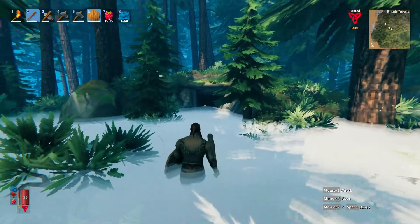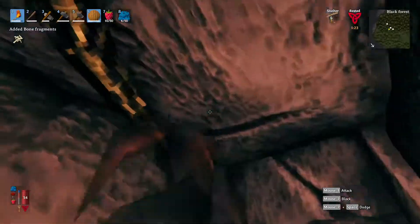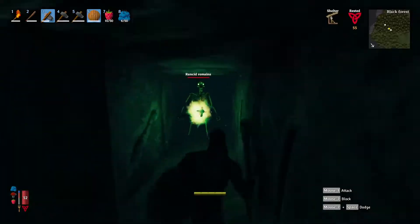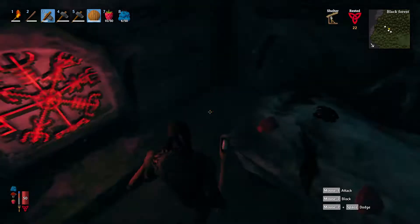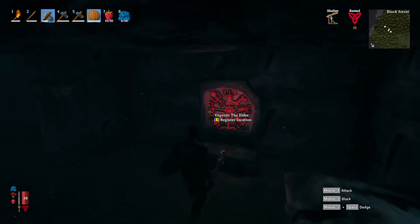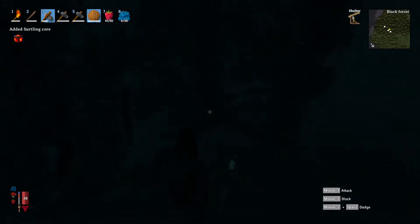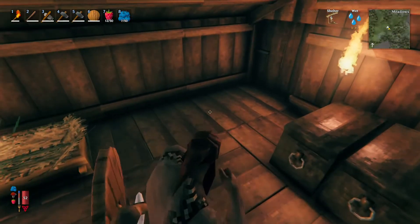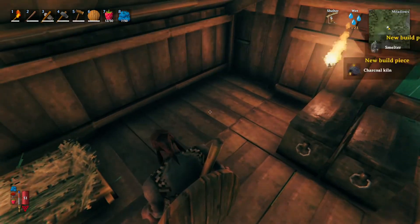We've got a dungeon — burial chambers. It's a bit misty. Let's do it. We've got a dungeon. Surtling Core! And we need another chest. Charcoal kiln and a smelter — cool.